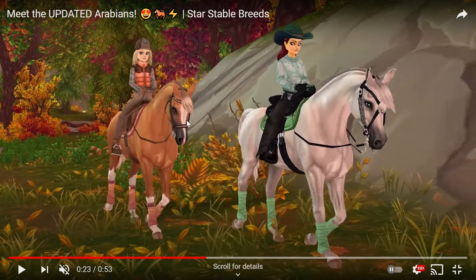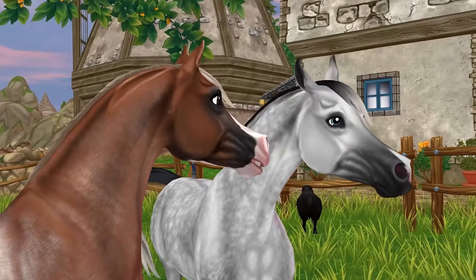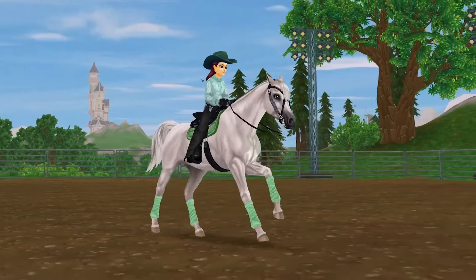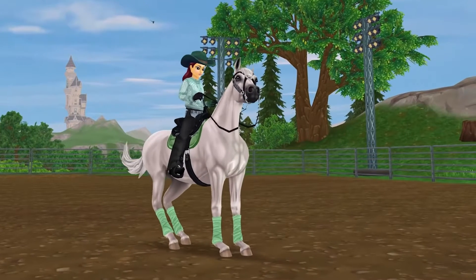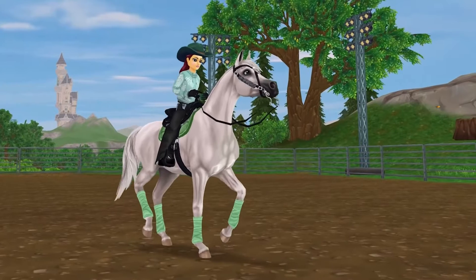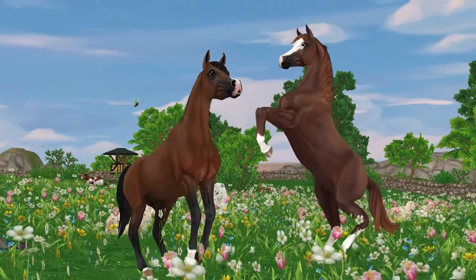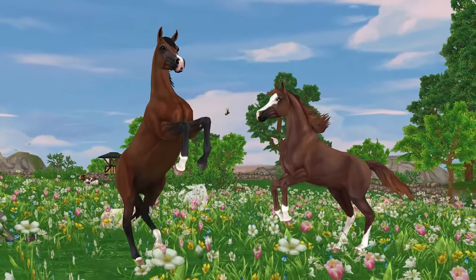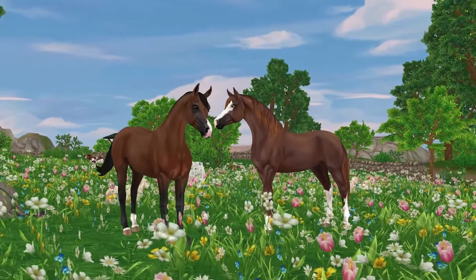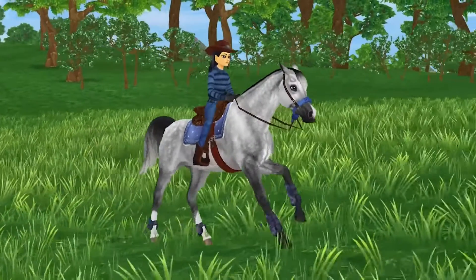I think the lighting here makes the palomino look good, but in other places it doesn't. I am actually having a hard time deciding which one I like the most, because I really like the Apple Grey. But then they changed the chestnut - no, that looks good to me. And the black and the grey are also looking good to me. The only ones I don't have a strong liking to are the palomino and the bay. We'll see what I choose tomorrow, I guess.